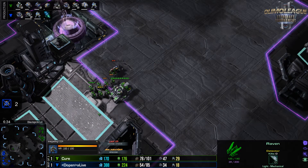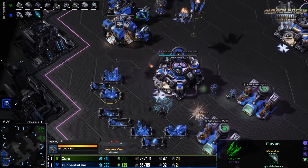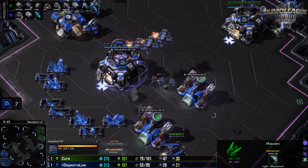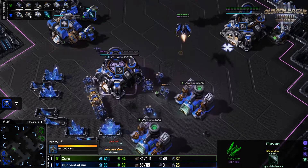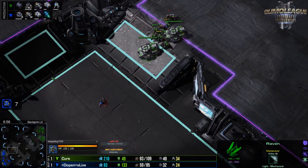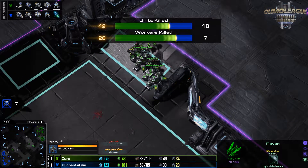The interference matrix completely shuts a unit down — it can move but can't attack or use abilities for about six seconds. They're even thinking about buffing that duration to make the raven more desirable. More damage done by the banshees — aLive's got three CCs, otherwise he wouldn't even have a chance to come back. Grand total of 26 SCVs picked off by Cure now, but Cure is falling behind on the stim timing.